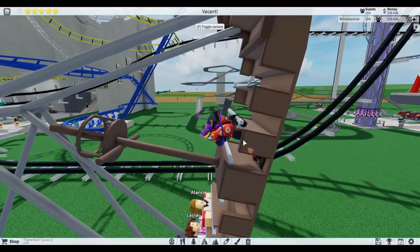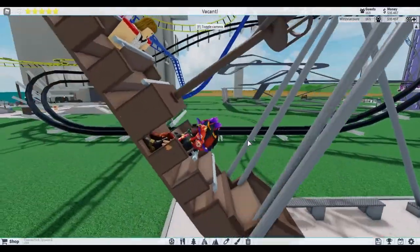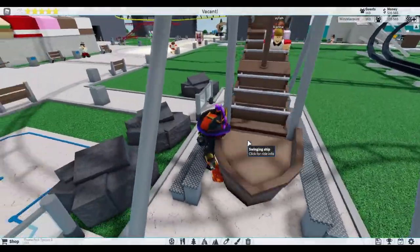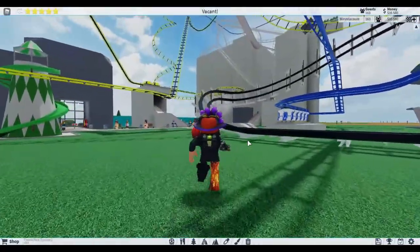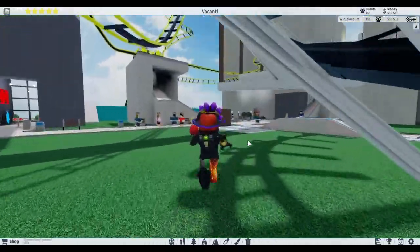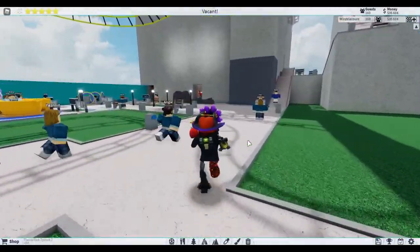Or the rides were already pre-built. But yeah, it's a Viking ship. This is something that most amusement parks in the world have, whether they be small or major - they all have them.